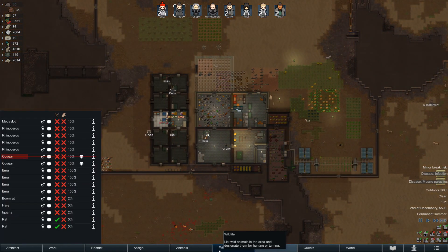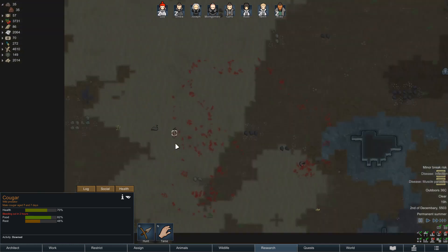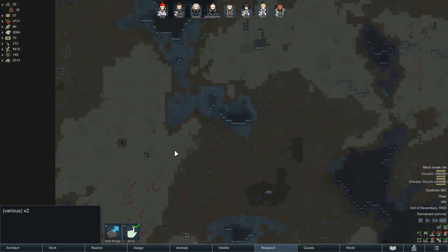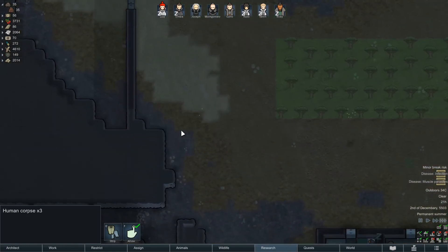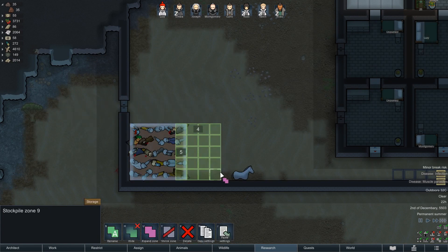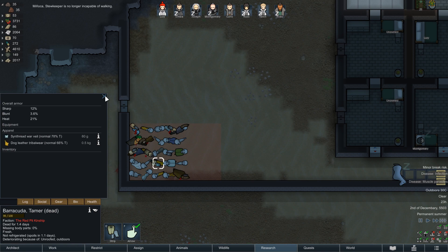There's something out there attacking — we got some cougars. That cougar is going to die. There's an emu out there and a cougar out there. Corpses are full at the moment, so let's expand it a little bit to have some more spots for corpses. We don't think there's any gear we can smelt on these guys, so we'll just burn them down.